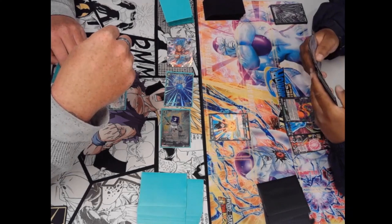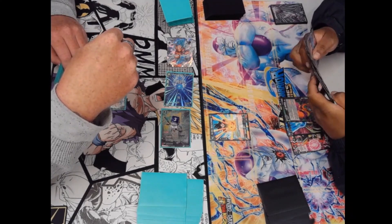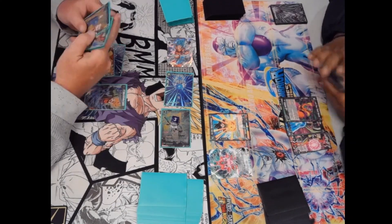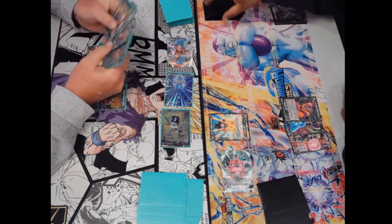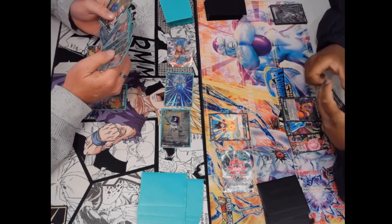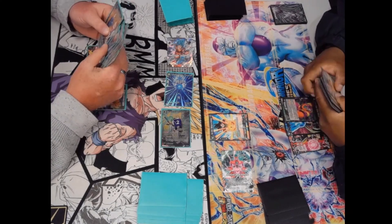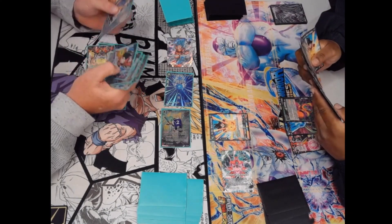It's a 20k, so what you can try to do is potentially clear this Trunks off the board by swinging into it. You could also start going for the unison — the leader can't take damage because we have a battle card in rest mode that is a Saiyan. So what we usually do is try to clear the unison off the board nice and early and then go from there.